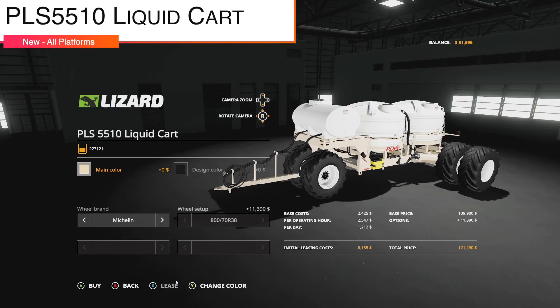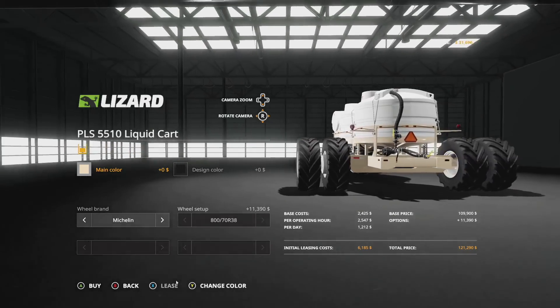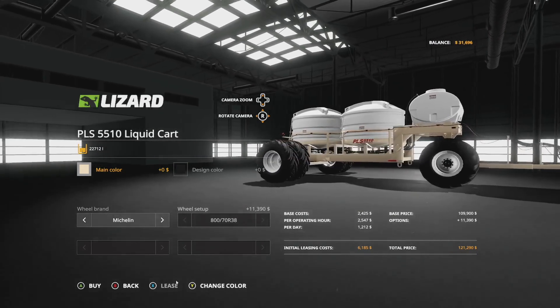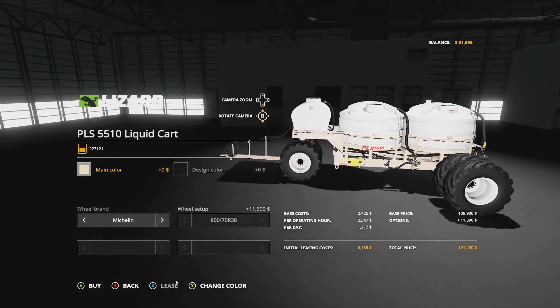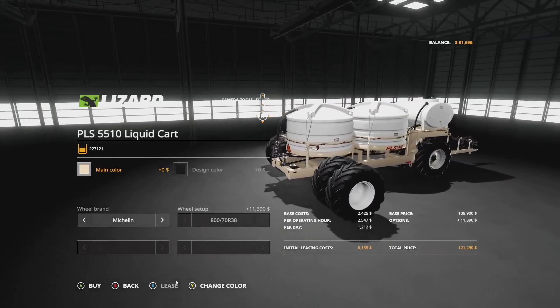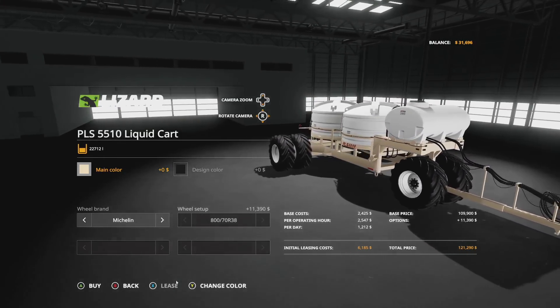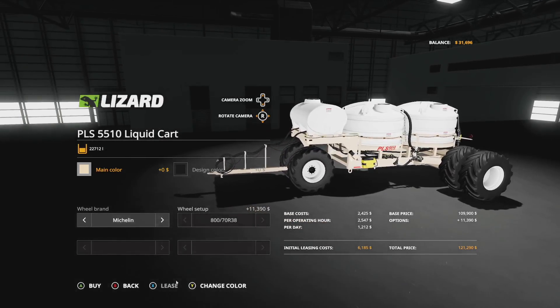First up today, your only new mod for all platforms: this is the Lizard PLS 5510 liquid cart from Custom Modding. We did a preview video of this about a week ago, but it is finally here. This is a patents-and-branded thing; however, on the mod hub only — so for PC, Mac, and console players on mod hub, this is going to be a Lizard version. Custom Modding will probably be releasing the patents-and version on their Facebook page sometime in the next few days.